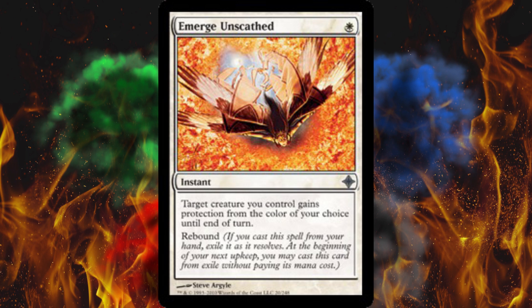People have heard of Ranger's Guile and Blossoming Defense, which is a better version. People have heard of Turn Aside and Negate and all that. But this is the 'I'm going to stop you' card, but it has the side effect of 'I'm going to kill you' — my creature is now effectively unblockable. The only perpetual shortcoming is it says 'target creature you control.' As far as I've seen, there are no protection-from-color spells that can affect your opponent's creatures. It affects everybody, like how Shroud works as opposed to Hexproof.